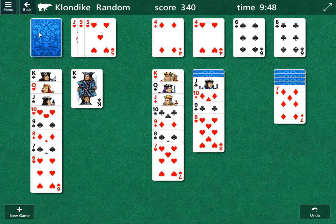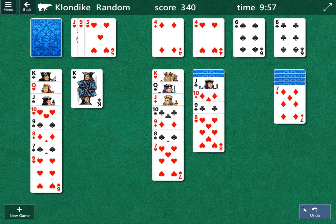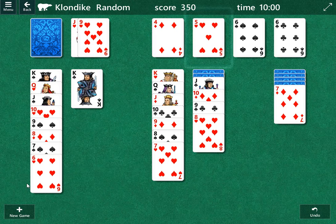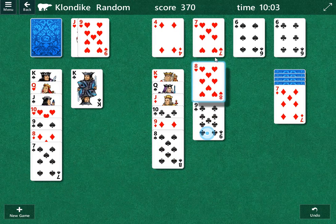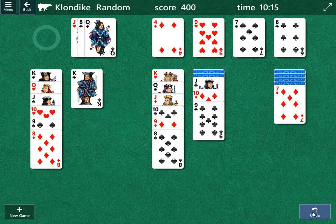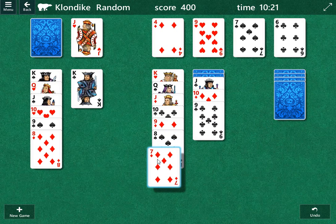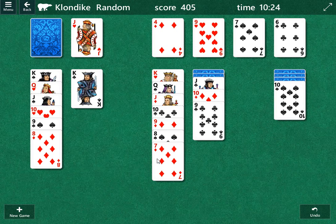Now comes the fun part — can we figure the rest of this out? It appears we're going to get quite a few cards here, so there's going to be a lot happening. Five of hearts, six of hearts, seven of hearts, eight of hearts, nine of hearts. Now we're going to play the seven of spades up and keep our fingers crossed for the seven of diamonds. Hopefully there's a good card under there. And that's a ten — okay, that's not necessarily bad, I think there are some moves here.